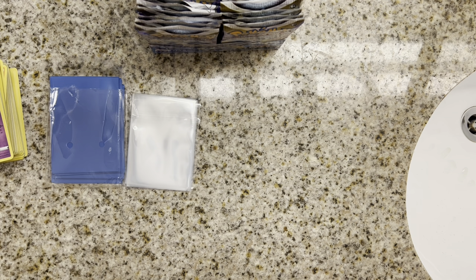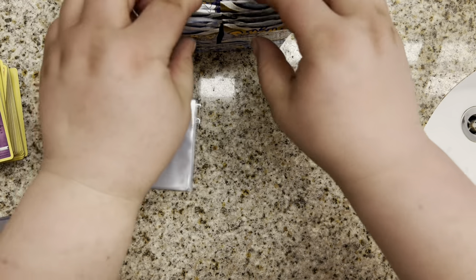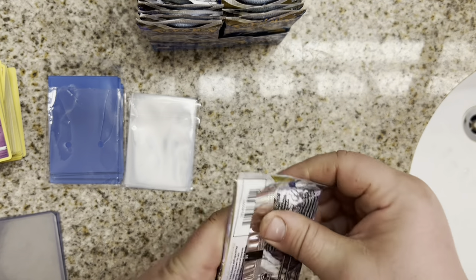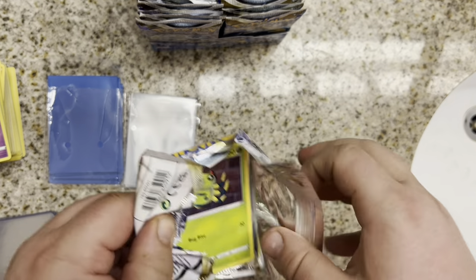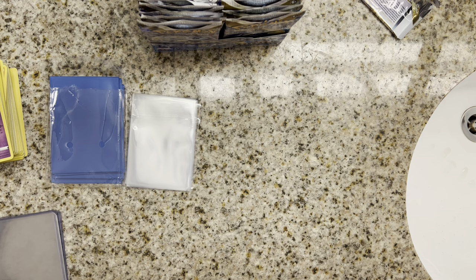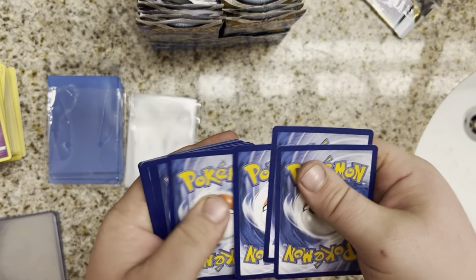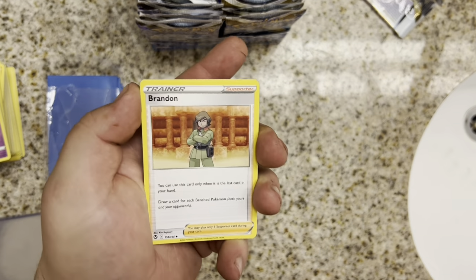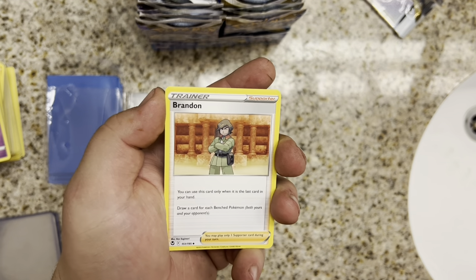I've got a couple different types of sleeves right now — some that are kind of really tight, and some I just don't like. We also have a couple top loaders left. I'm out of town, so I just have a couple left. Let's start with our first pack — Alolan Vulpix. I'm really hoping to get that Unknown Altar. Unknown Altar. I also really like the Regidrago Altar.